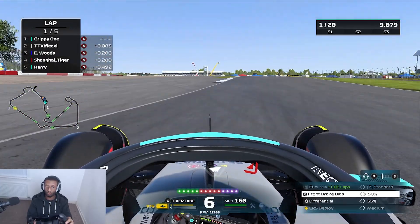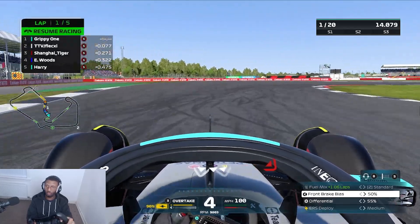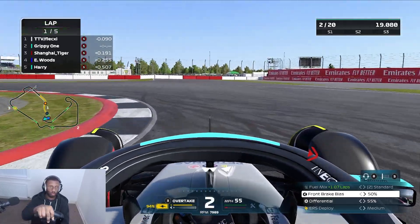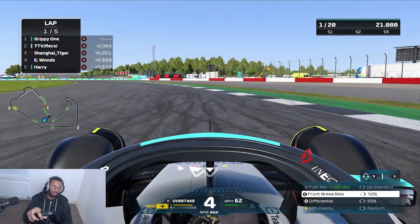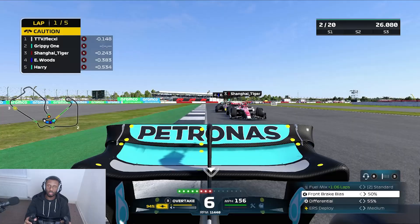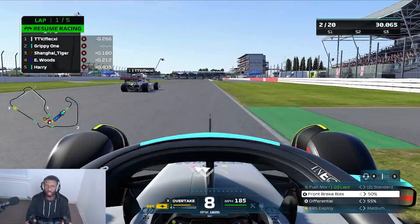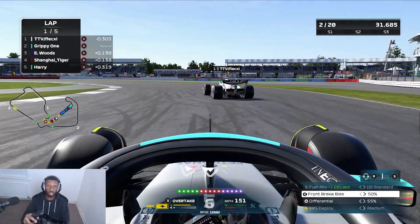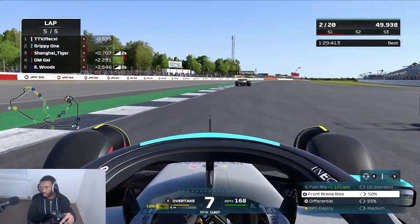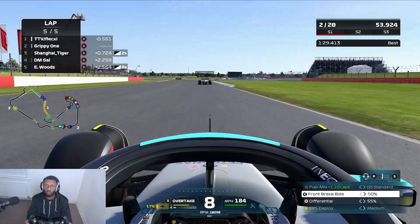Getting a pretty good start — still P1 going into turns one and two. But going into turn three Flexi shoves us a little wide. We send it up the inside going into turn four trying to get the best exit, but he's on the outside which gives him more momentum and he gets on the throttle sooner — he gets past us. Joe Guanyu is behind us and tends to send it a lot, but this time he doesn't. Because we were expecting him to send it we understeer and lose a little bit of time to Flexi.